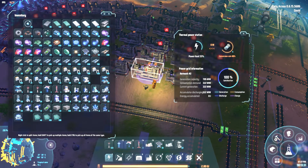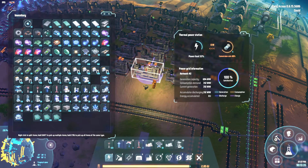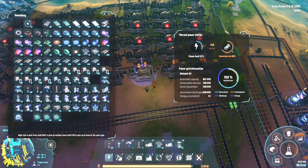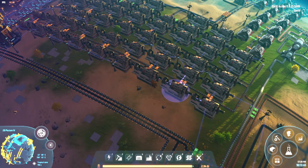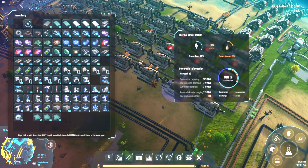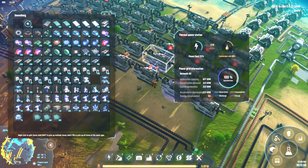Thermal power stations produce quite a lot of power, which makes it easier to set up with fewer buildings. But the other problem is it's really hard to judge how to set up a scalable version, because the consumption of input fuel is variable depending on the load. If there's a huge load, it consumes fuel very quickly, but right now with no load it doesn't consume fuel at all — so without doing number crunching, you'll struggle to put together a proper system.